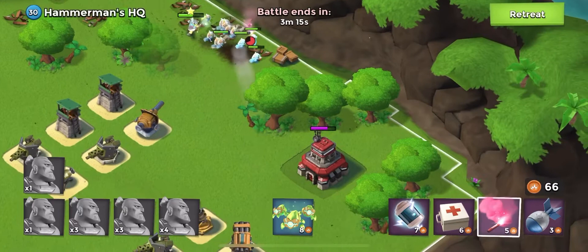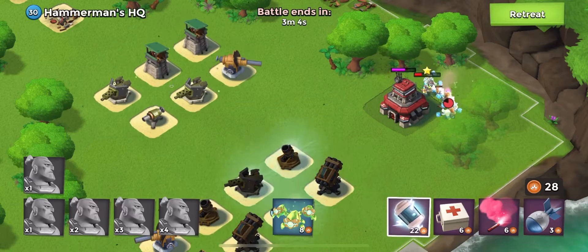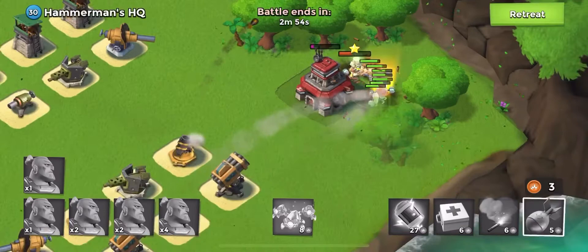We're going to begin Shock Bombing these defenses. Shock Bomb here, Shock Bomb here. You can hit all 12 of these defenses with two different Shock Bombs. The Warriors are going to start wailing away at the HQ. We're going to Shock Bomb one more time, and I'm just going to launch an artillery shell. Hopefully by the time they come off the Shock Bombs, the Warriors can take it out.